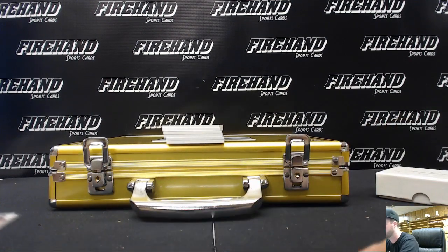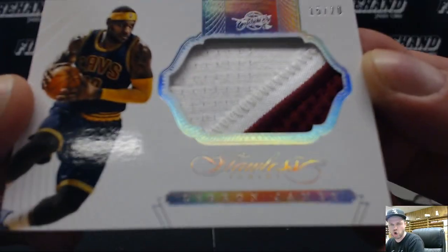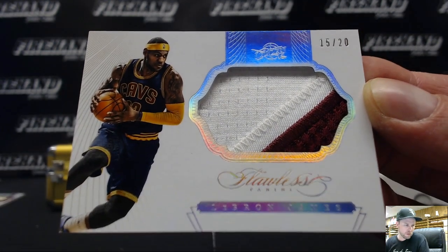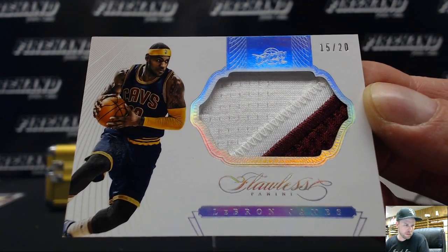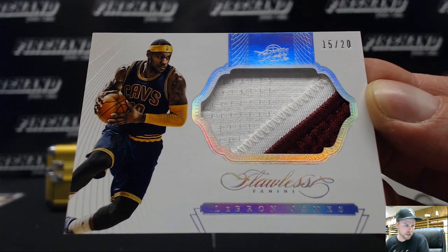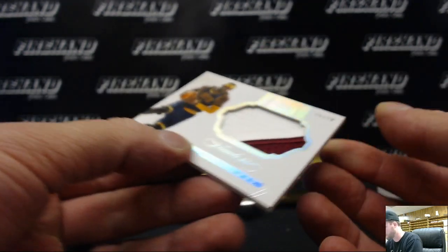Peeking — I ain't peeking, man. Fifteen out of twenty, jumbo patch — LeBron James! Who's got LeBron James? That's a long list, I gotta scroll down a long way to see him. Cards for Derrick — Derrick has LeBron, 15 of 20.